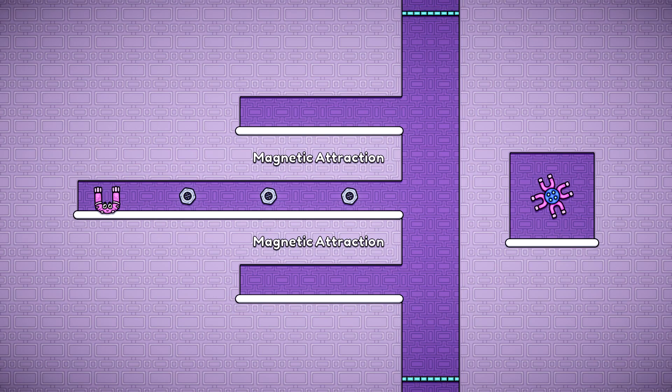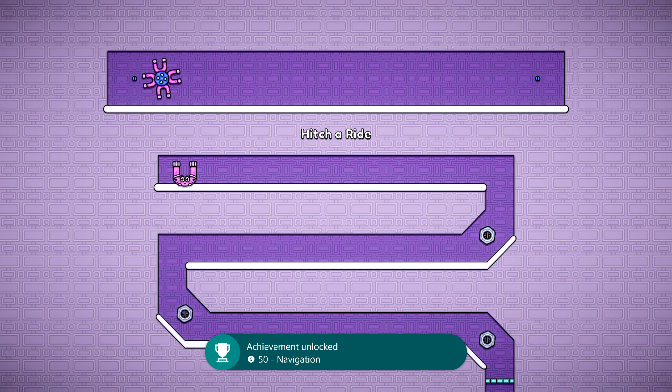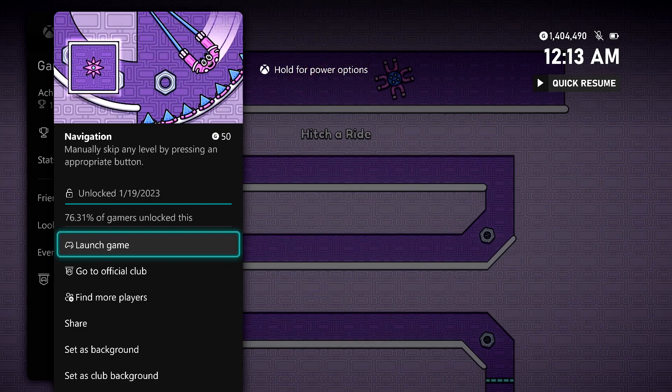After you make the jump you should be good for this super easy achievement. You can always go back to the previous level by hitting the left bumper or backing out to the main menu. Once you skip your first level you should be good for 50 gamerscore, and that's all there is to it.